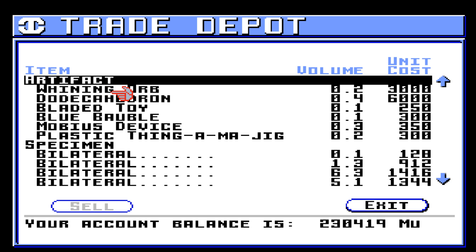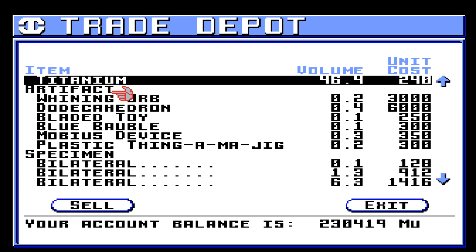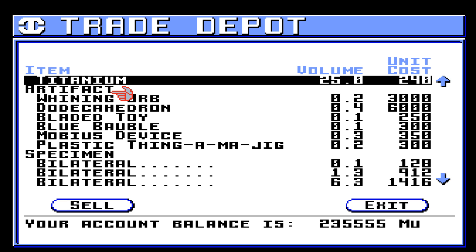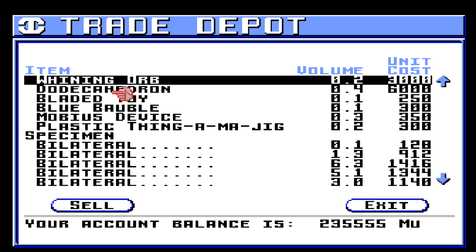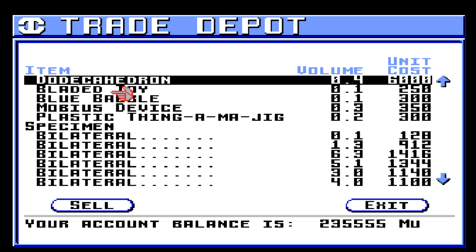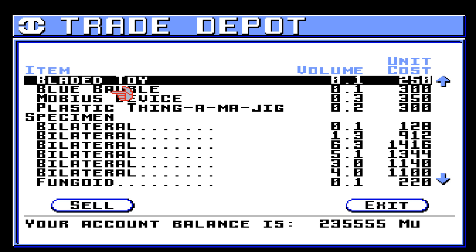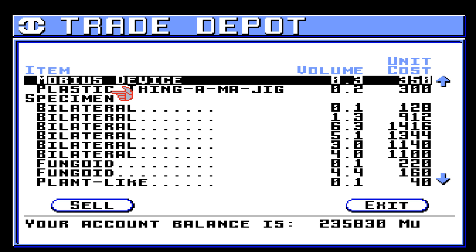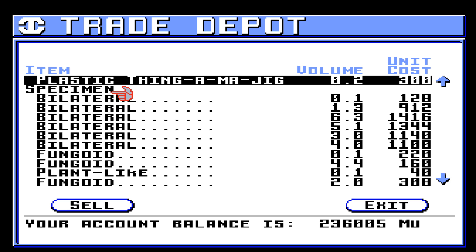Let's go ahead and sell the zinc first. Titanium — I'm going to want to sell 21.1. We're keeping the Winding Orb. We're keeping the Dodecahedron. Let's go ahead and sell the bladed toy — it's not worth hardly anything. The blue bauble is worth hardly nothing. Mobius device — also not really worth much.